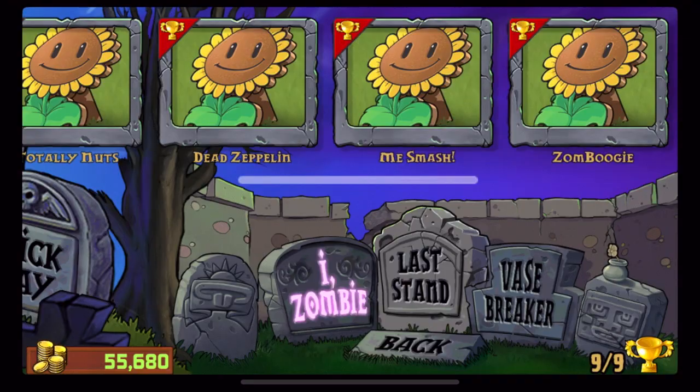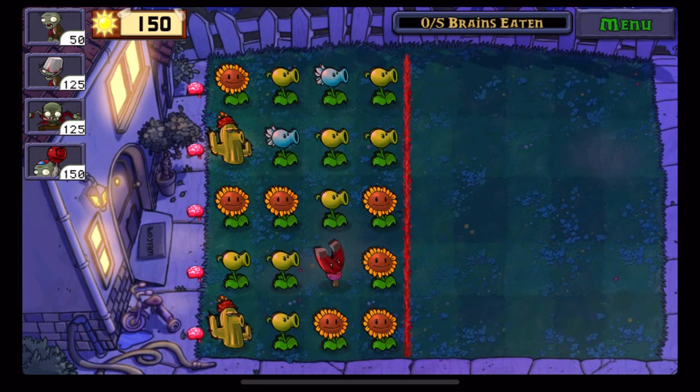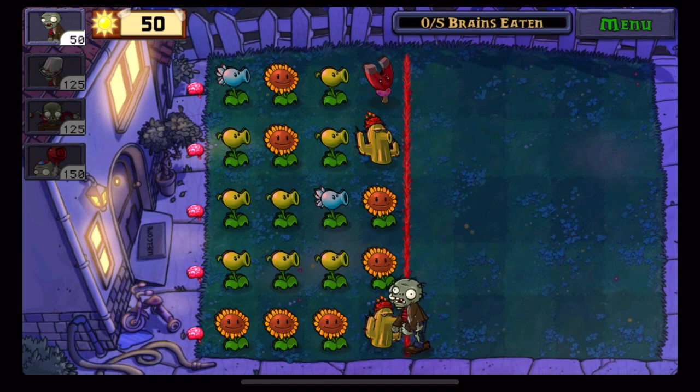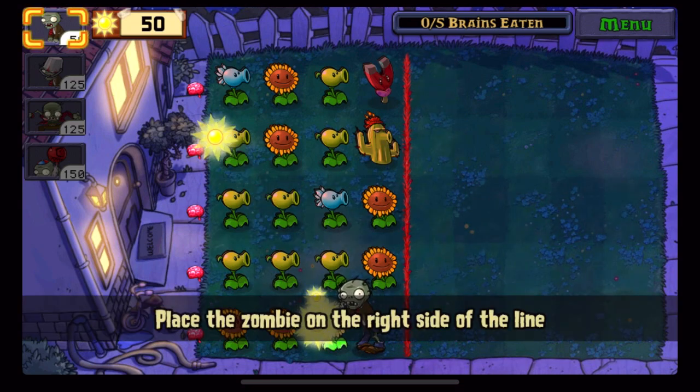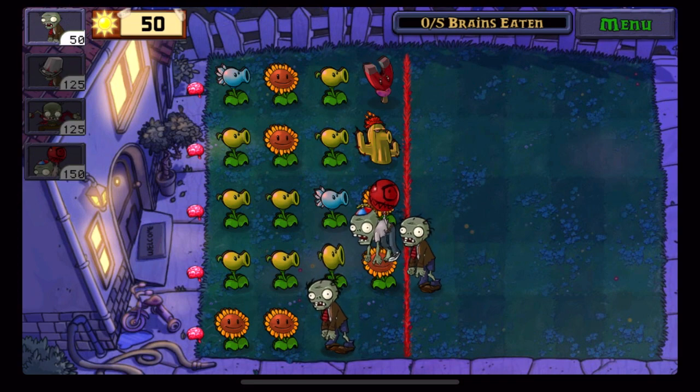Now we're on to Dead Zeppelin. I don't know what you want to try to get before reset, but this is pretty good because you can just double stack and get the cactus, and then you've got that entire row. You definitely want to balloon these two rows, maybe try to get some sun, but other than that there's not much you can do there.